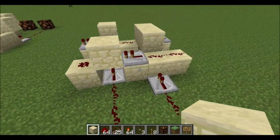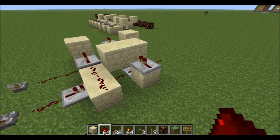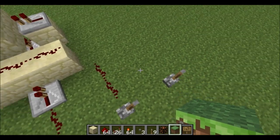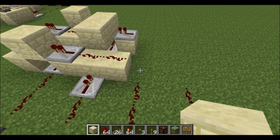You'd have to finagle a little bit, but you can probably figure it out. Alright, so how to make the every-other multiplexer part? You're going to start with two or more inputs — an even number would probably be best.